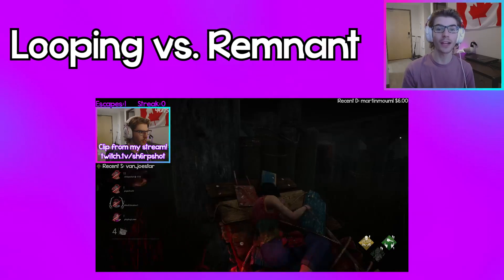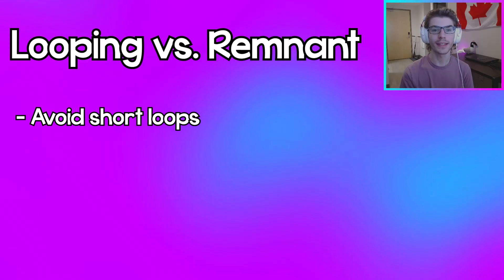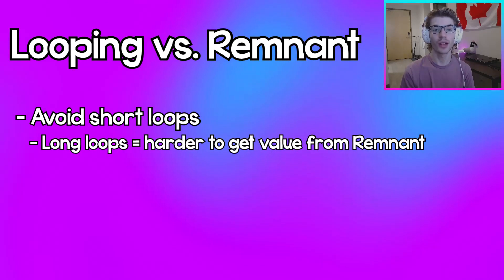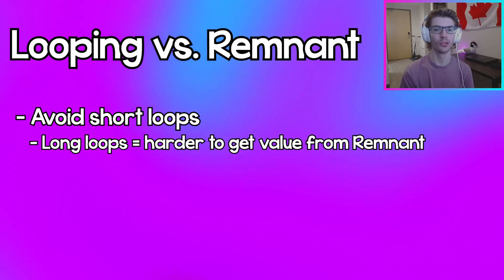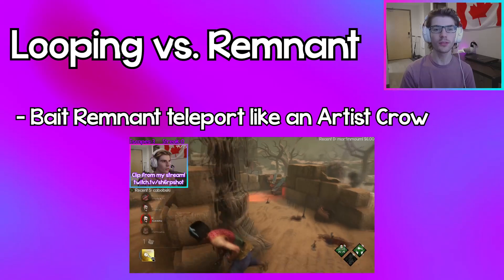The Dredge can teleport back to its spirit husk mid-chase, so stay away from short loops. Go to longer loops like the killer shack — it'll be harder for the Dredge to teleport back to the remnant and get good value out of it.